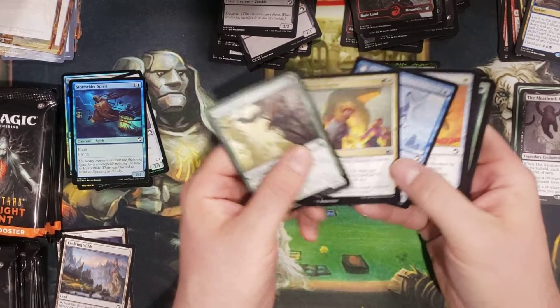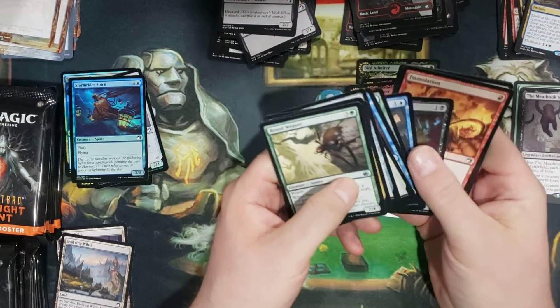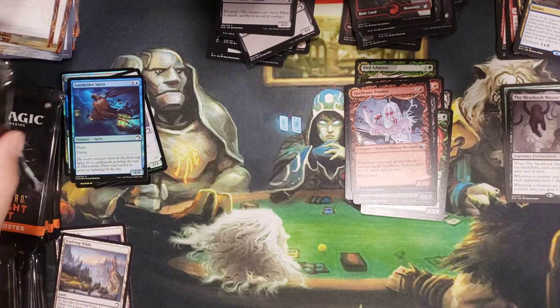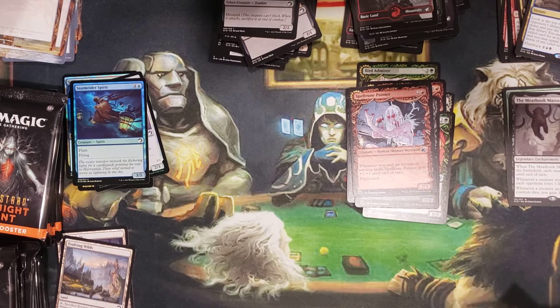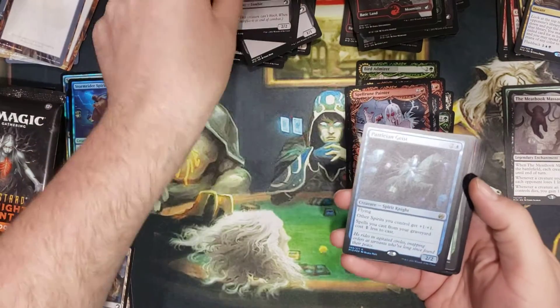I might do tokens, or I might go to the card shop up the road from me. It's a little shop, but man — I gotta take a picture and show you guys. He has everything. I'm pretty sure he has a box of Alpha, Beta, and Unlimited.